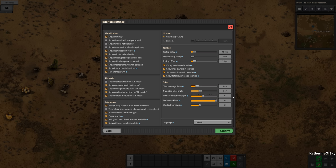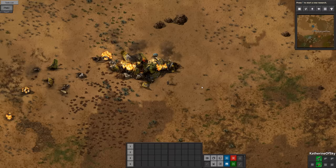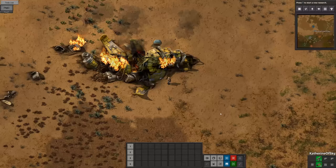Let's look at settings first. Go to interface and I want to change my active quick bars to four - people keep asking what mod I'm using, this is vanilla. You can have up to four quick bars visible at one time out of a total of 10. Another thing I like is having alt mode on, pump arrows, mining drill arrows, combinator settings - very important - and show beacon modules. That's my preferred settings and I think we're good. Let's get going.